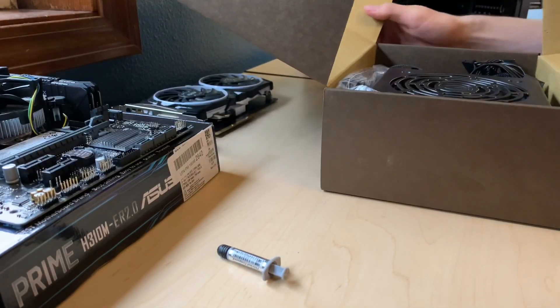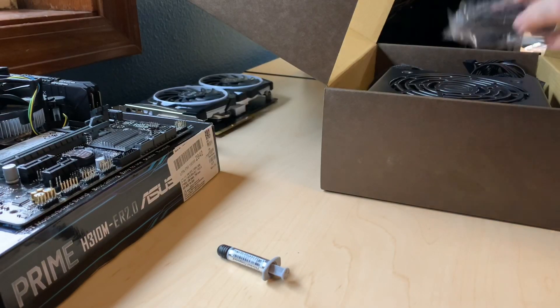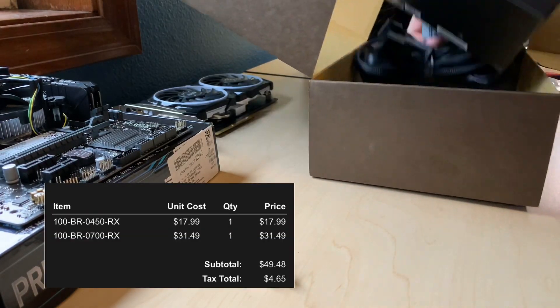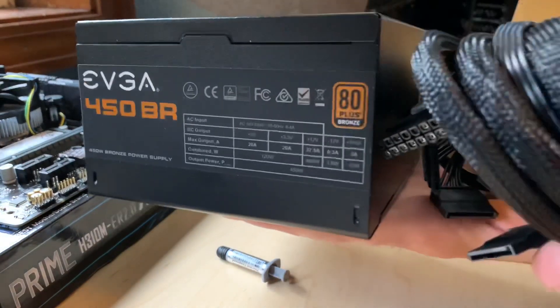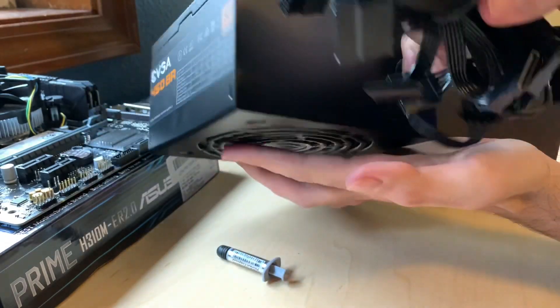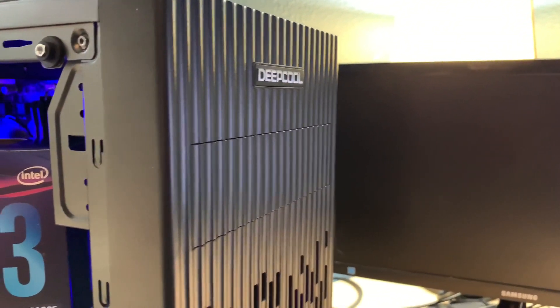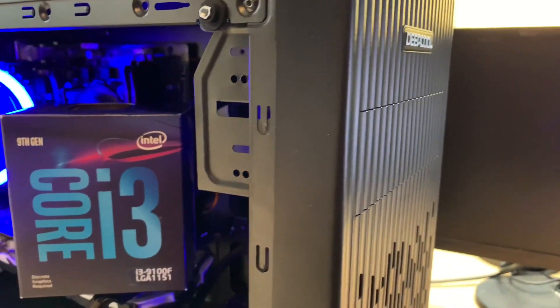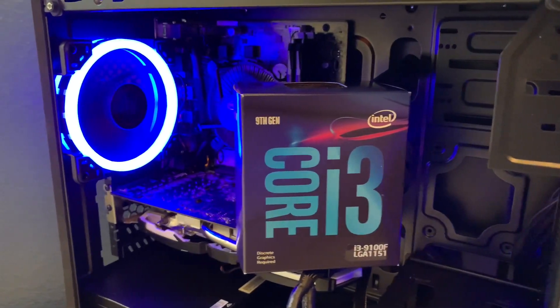For a power supply, I picked up an EVGA 450 BR — an 80 Plus Bronze unit for only 17 bucks on a midweek madness sale. If you go to EVGA's website on Wednesdays, you can usually find weekly sales with pretty cheap items. Finally, all the components are stuffed into a Deepcool Matrix 30 — at $35, this is an awesome little budget case that I can highly recommend.